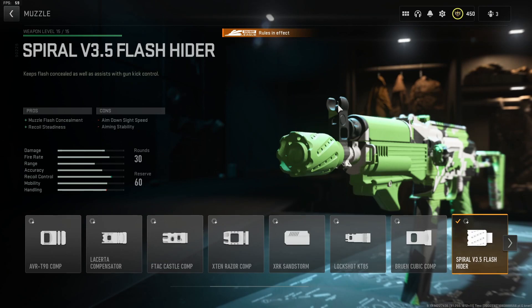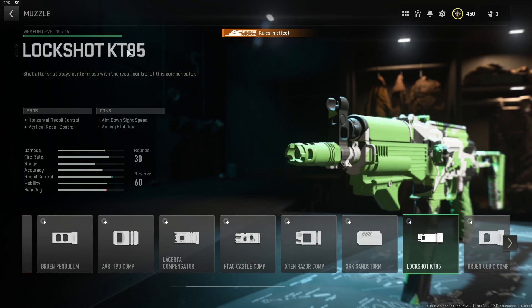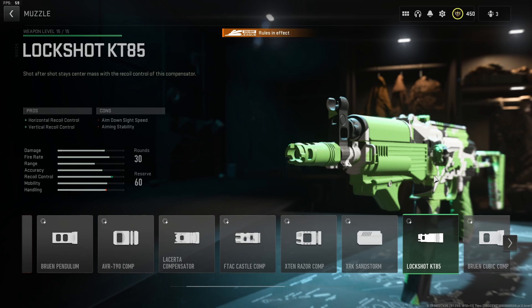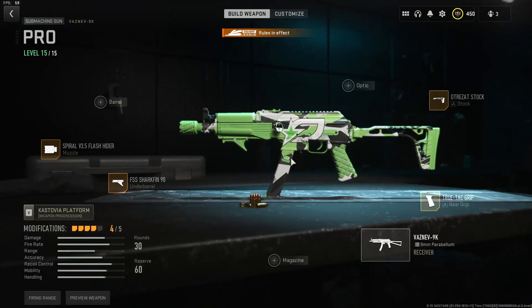The biggest change to the Vaznev's meta is the Spiral V 3.5 Flash Hider. This provides muzzle flash concealment and recoil steadiness, and it has less of a penalty to aim-down-sight speed compared to the previous options people were using — the Lockshot KT85 or the Bruin Pendulum. You can still use the Bruin Pendulum or the Lockshot; the only difference is the Spiral Flash Hider is a little bit faster on aim-down-sight speed. That is the big change to the Vaznev 9k in ranked and pro play. As usual, only four attachments are used — there's never been a fifth, and I wouldn't recommend one.